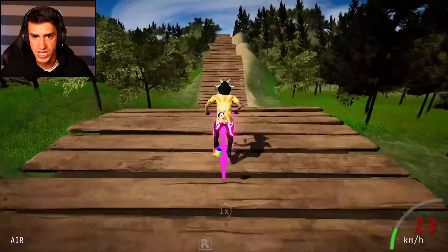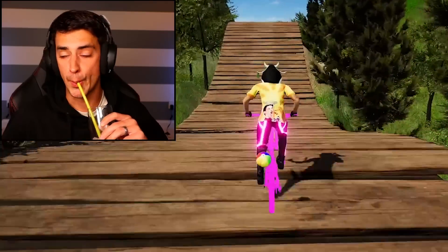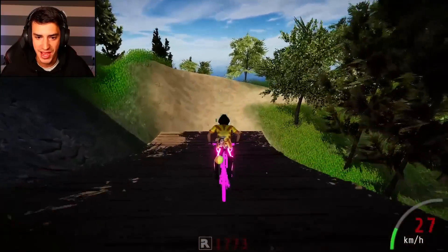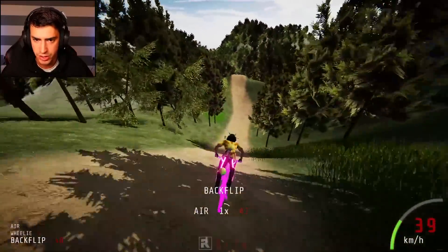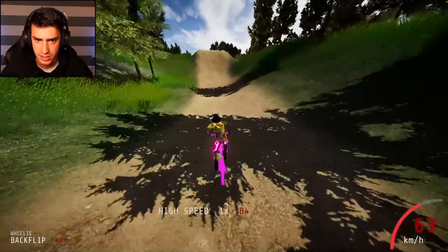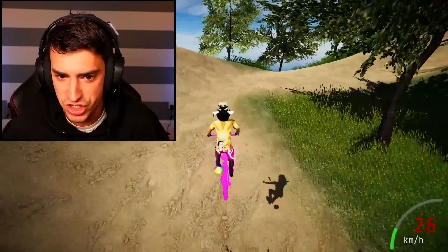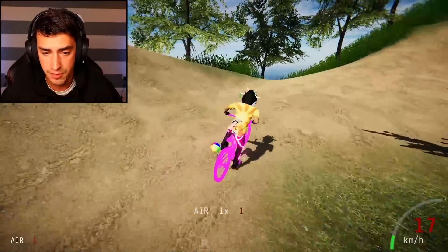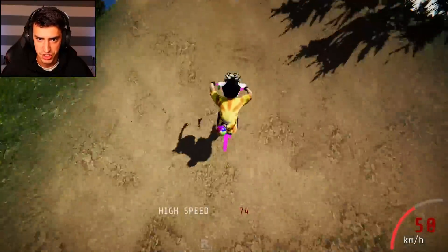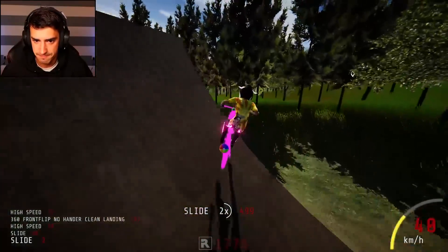Wow, this is a rolly hill — the rolliest hill I've ever seen. I am at the top now. Oh man, huge air incoming! Did you see my bike? My bike like glitched — look at it, it's glitching. Got a magic bike I guess. Let's actually land something — there we go, I missed the ramp kind of.